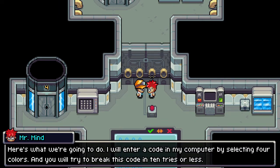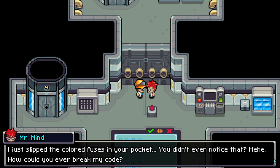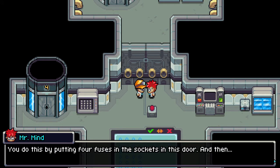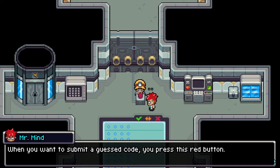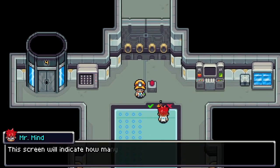Here's what we're going to do: I will enter a code in my computer by selecting four colors, and you will try to break this code in ten tries or less. I slipped the colored fuses in your pocket — you didn't even notice. You need them to input your code by putting the four fuses in the sockets in this door. Press the red button to submit a guess, and a current will run through the door. If the correct fuses are in the correct position, the door will open.